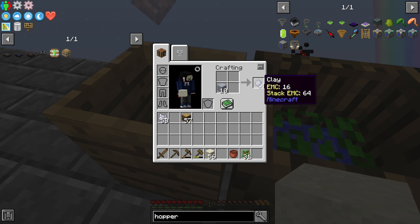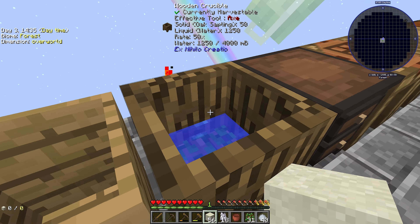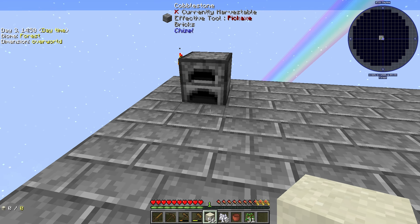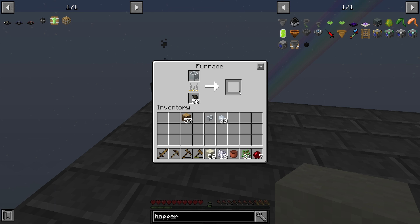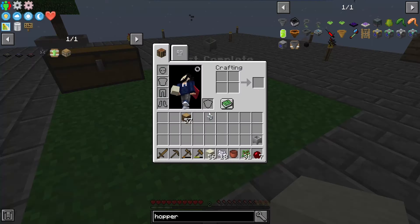Once we can actually set up automation, this is just going to be such a breeze. So that is 1040 clay - that is 40 porcelain clay, unfired, which allows us to make a crucible. We can make a faucet, and the rest can be smelted. And these cooked apples are amazing - they're actually four hunger haunches and six saturation. Throw them in there, get some fire bricks on the go.